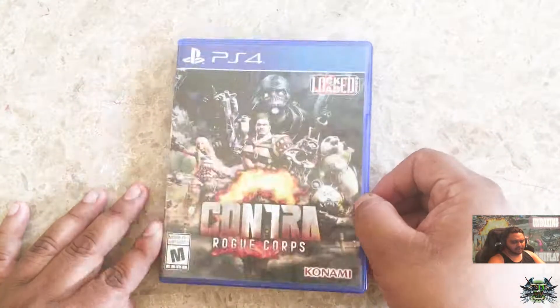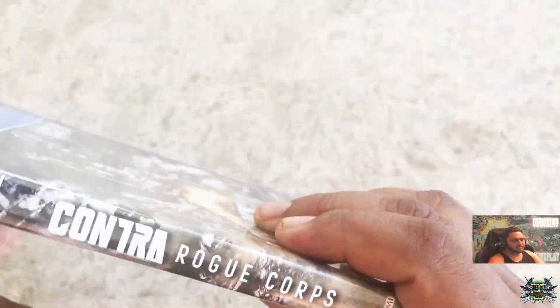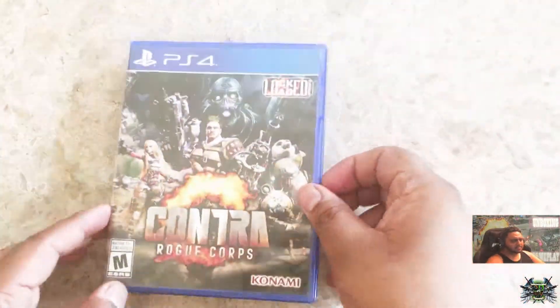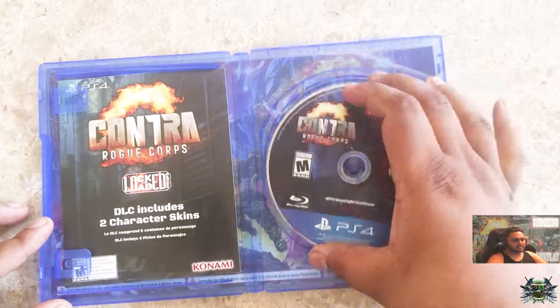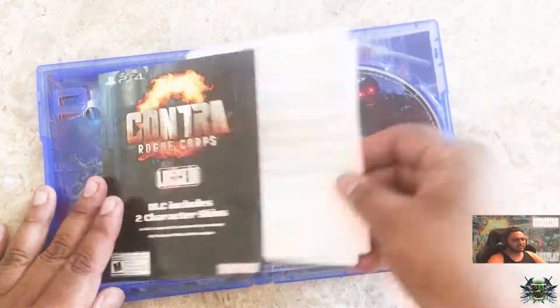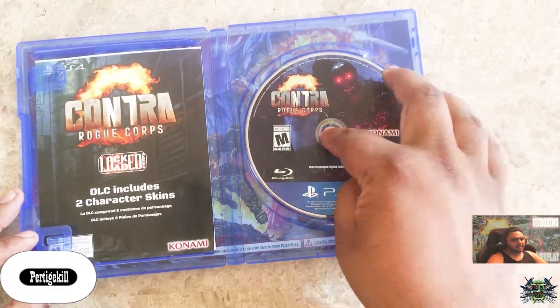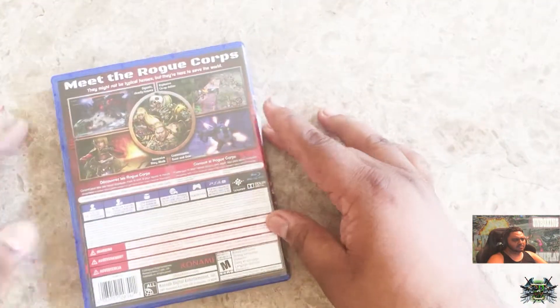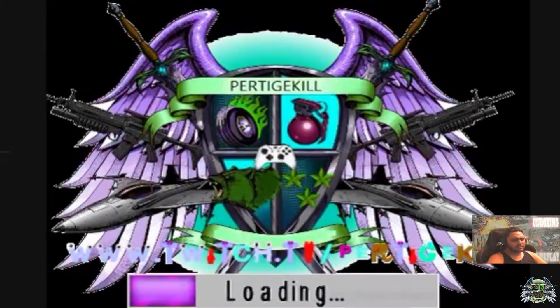We're going to open it up — this is the Lock and Load Edition of Contra Rogue Corps, which means we get a DLC included with two character skins. Let me know in the comments if you guys like playing this game or have played it before. So that's the disc on the right, a couple of pamphlets, the DLC with two characters, and a user manual.